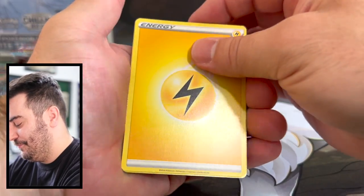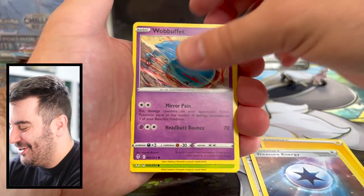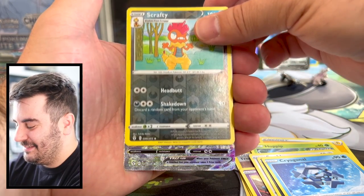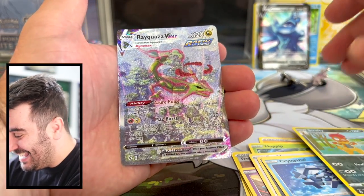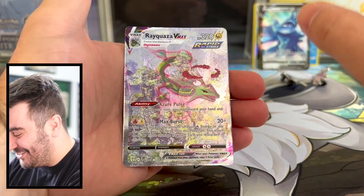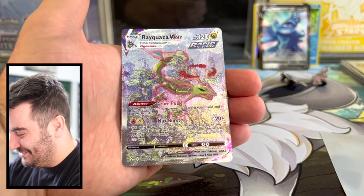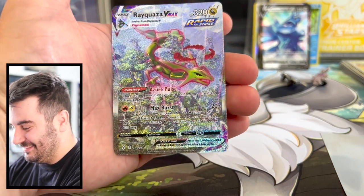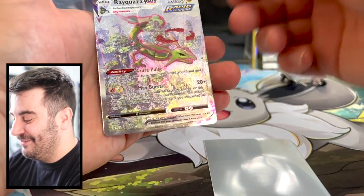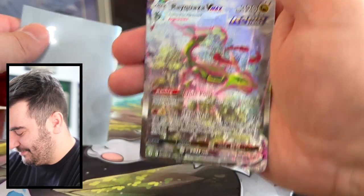Evolving Skies pack number two. Fletchinder, Lanturn, Treasure Energy — there's something there, I'm trying to hide it from the camera. It could be just a normal V card, let's find out. Oh my goodness — it's not the Umbreon, but man, that is an awesome card to pull! We need to sleeve this up immediately. I have never pulled this card. That is a beautiful card — definitely the second biggest hit you can get from Evolving Skies. I was not ready for that. I love the artwork there.